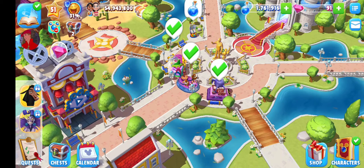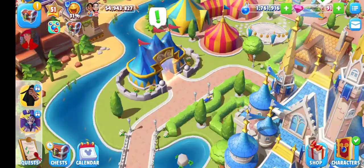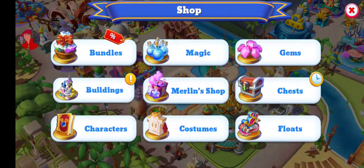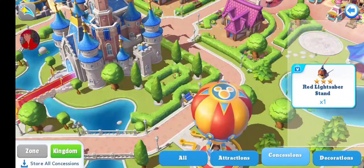My game is frozen — that means the event is being loaded. Whenever your game freezes, it's a sign that the event is starting and connecting. We got a new concession: the grilled pineapple stand! Star Wars: A New Hope has arrived. Let me place this beautiful new concession stand and the red lightsaber stand in my park.